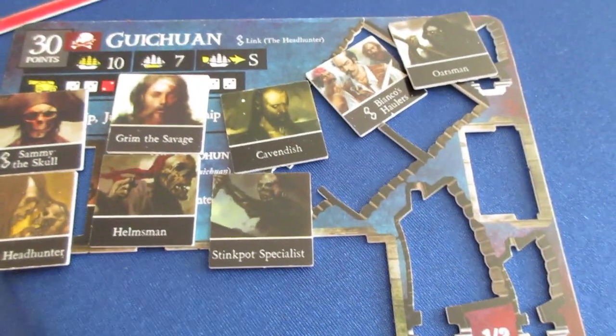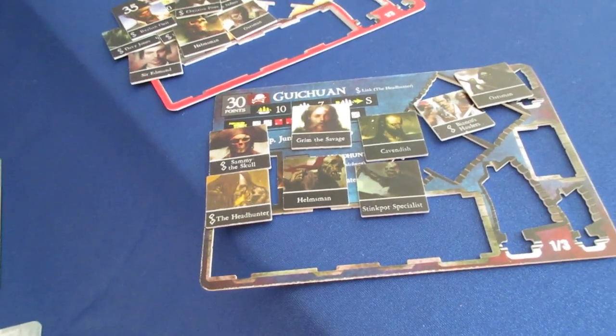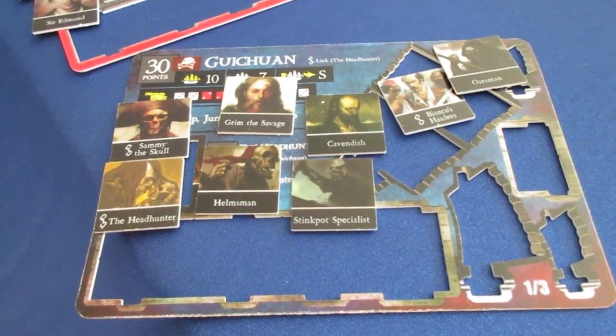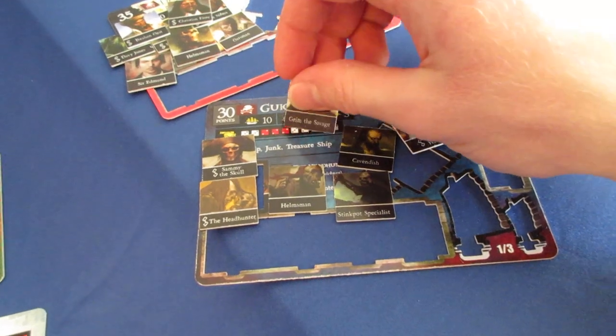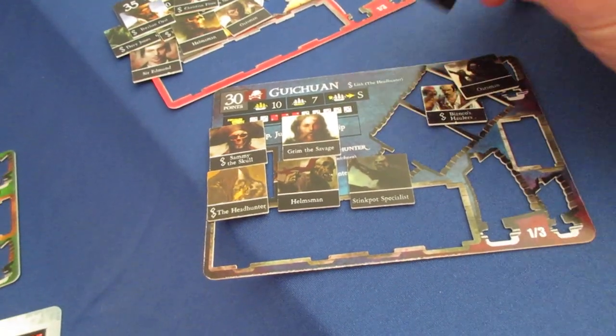Crazy setup on the Guichuan — I'm trying to even remember how all this works. Cavendish allows crew of any nationality. This is actually another proxy — this is not the pirate version. There's another fleet, the Golden Cranes fleet, also using the Viking version of Grim the Savage, who has the Home Island Hoard ability. If you dock in an enemy home island, you can load as much treasure as the ship can carry. That's this version of Grim the Savage as a proxy, so there are going to be two versions of Frozen North Grim the Savage in the game.